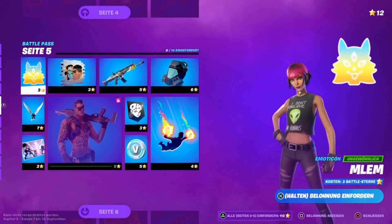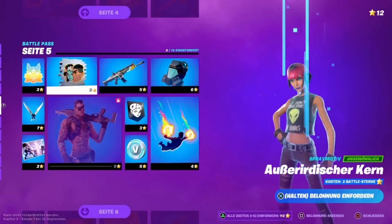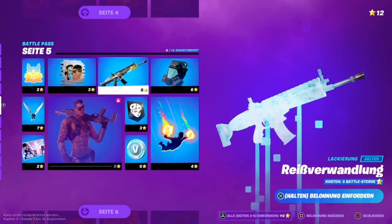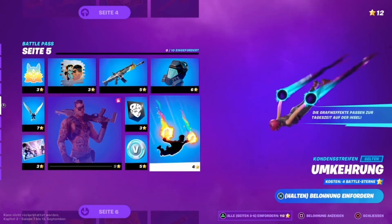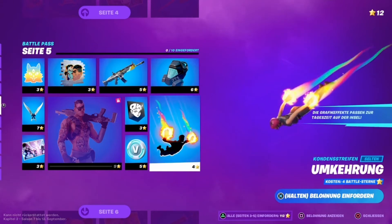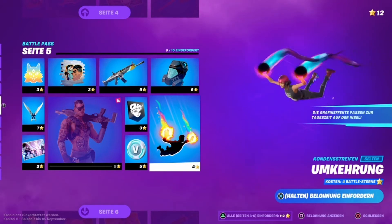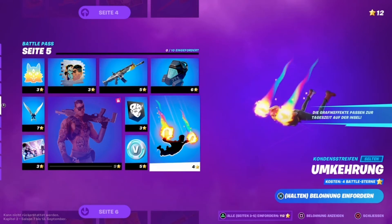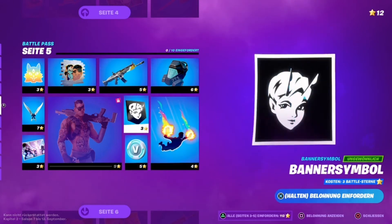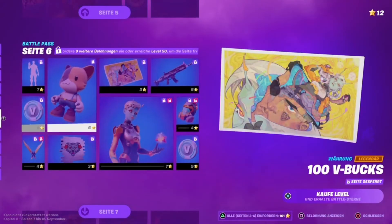Page 5 has an emoticon; the pickaxe Katsanas; the loading screen Spire Attack, also seen in the story cinematic trailer; a spray Alien Core; the wrap Rift Transformation; the back bling Galactic Bag; and the contrail Reversal. This contrail is really very interesting because it's animated and changes over the course of a match depending on the time of day — when it's night it gets dark, and during the day it glows brightly. 100 V-Bucks; a banner; and the next skin Joey, which you can unlock after claiming 9 rewards on page 5.